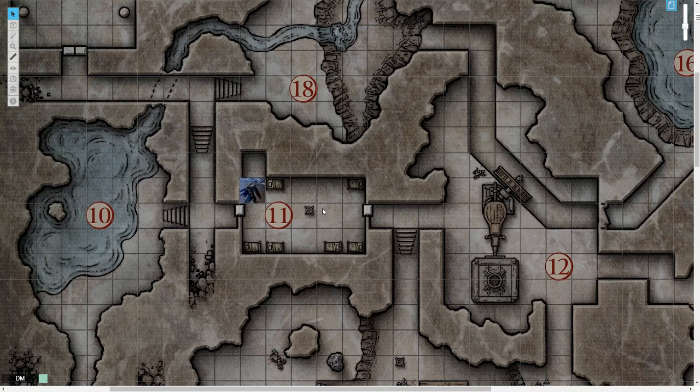Anything from just a torch, to a flashlight, to a hooded lantern, to bonfires, to special abilities like dark vision or enhanced vision — there are just a number of things you can do, and I'd like to show as much of them as I can. We're going to start, however, with how to set up dynamic lighting.